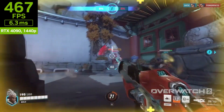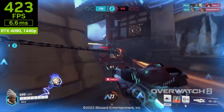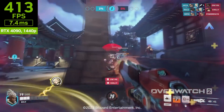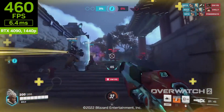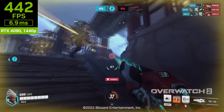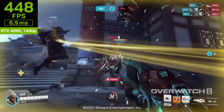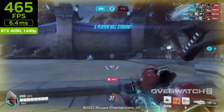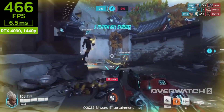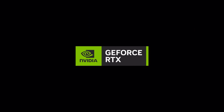All in all, the RTX 4090 opens the door to higher resolutions for competitive gamers who have long felt tied to 1080p panels. The extra resolution not only improves the appearance, but also makes it a little easier to recognize targets at a distance. On the other hand, players must scan a larger area of pixels to reach their target, and depending on how the game's aiming mechanics are implemented, hitting the head can be more or less difficult. However, a larger monitor resolution generally helps more than it hinders.